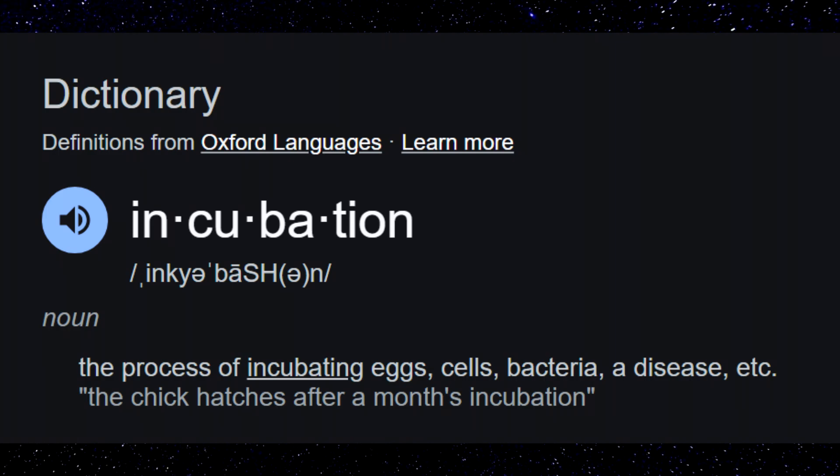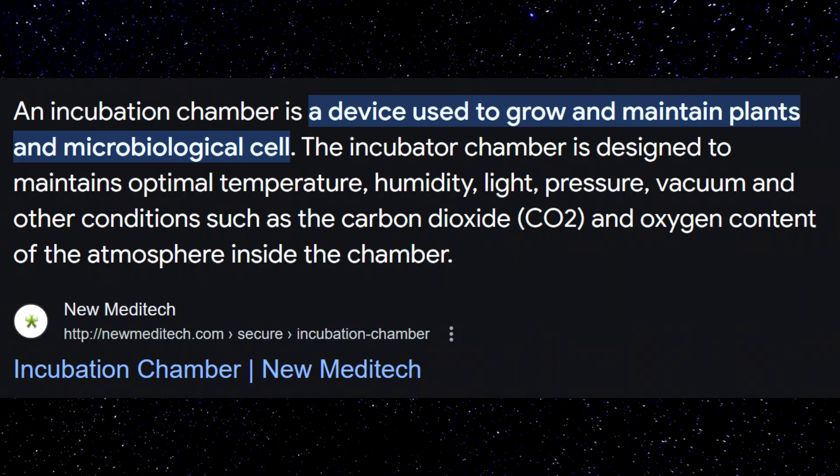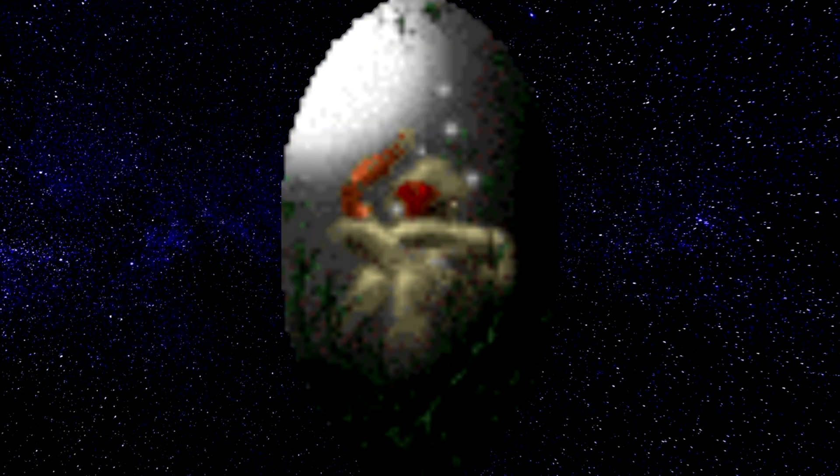While these might technically be incubation bubbles and not eggs, that doesn't necessarily mean there is not a Pfhor growing inside. Incubation by definition is the process of incubating eggs, cells, bacteria, and so on. I would think an incubation bubble would have a similar function to an incubation chamber — normally used to grow plants and microbiological cells, maintaining a certain temperature, humidity, and other conditions for the growth of what's inside. In this video I will use the words egg interchangeably with incubation bubble because it doesn't seem like it makes much of a difference from a lore perspective.